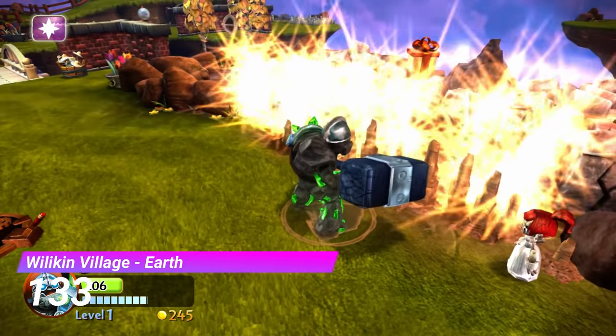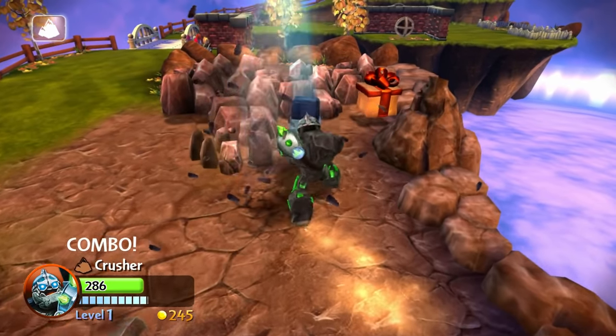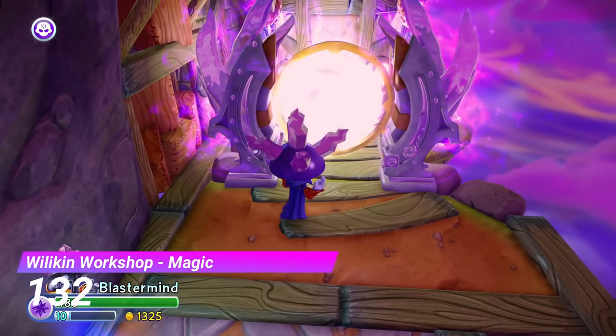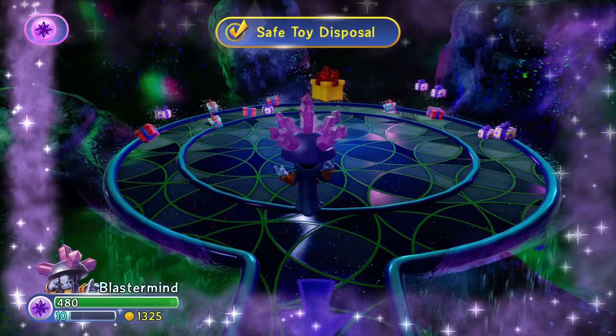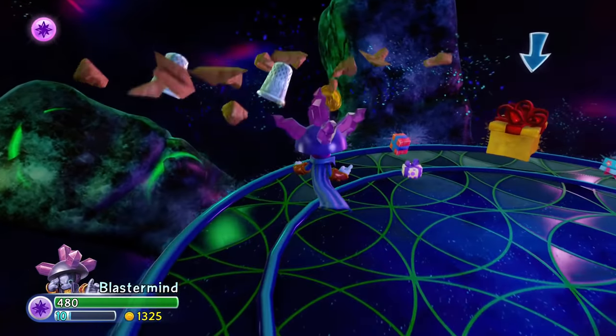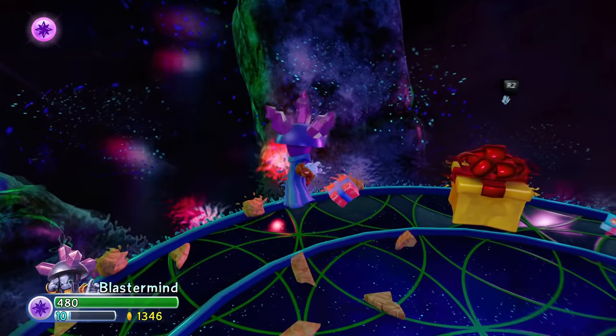The Williken Village Earth Gate is nothing special whatsoever, and that's a shame considering how good the actual level is. And then we have the Magic Gate from Williken Workshop — this one is just boring and empty, but then there's also a bunch of presents lying around. Yep, that's definitely on theme with the magic element.